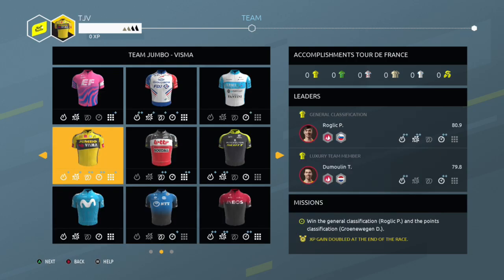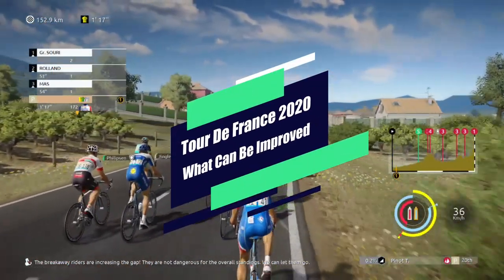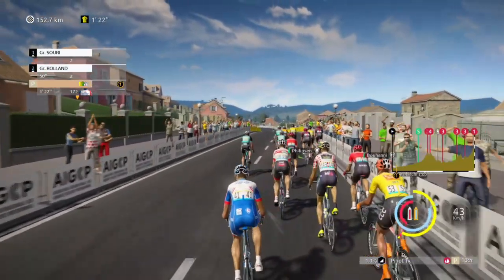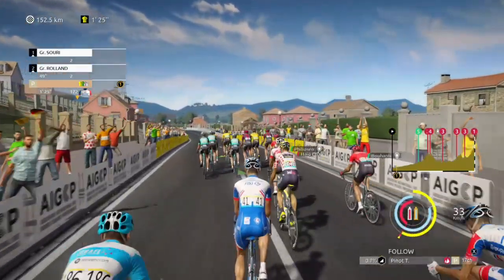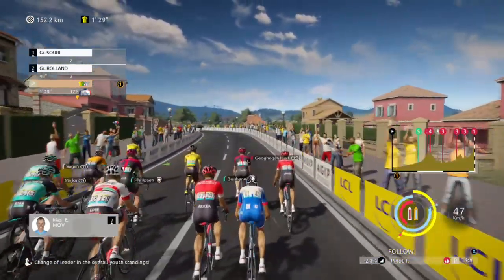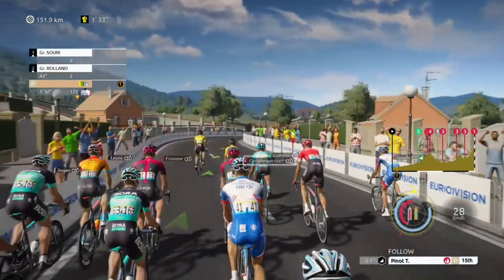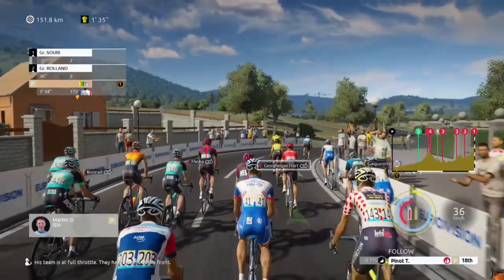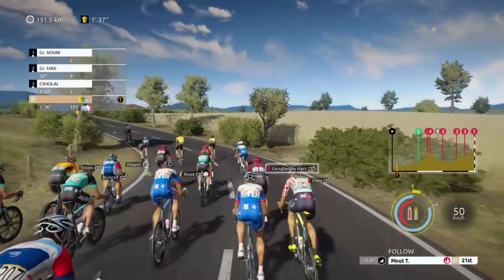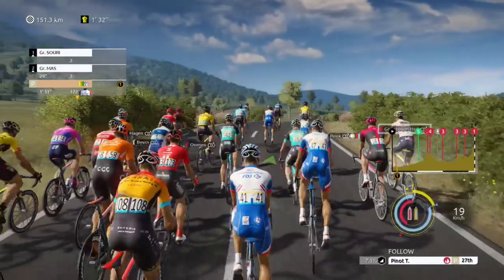Now, what can be improved in Tour de France 2020? The game gets a lot right, but there are things that can be tweaked. For one, the drafting system can be a bit inconsistent. When cycling, you can see a white line on or around the arm of your rider indicating whether your rider is dealing with wind resistance. I found that even when I was behind another rider or in a pack of riders, I could still see that white line — suggesting the drafting system could use some refinement.